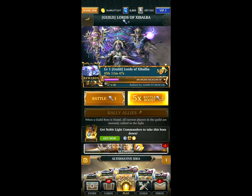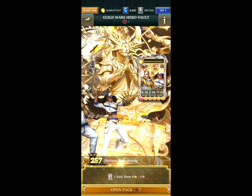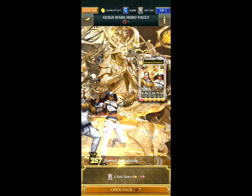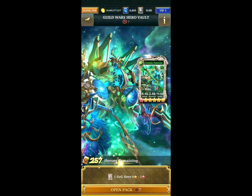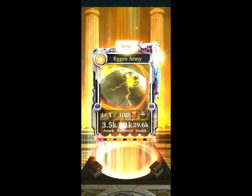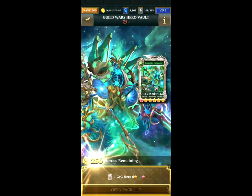So this is an interesting new feature — the three Guild War heroes. I want to have a look at this and see what I get. We've got some free tokens and 257 heroes remaining. So you only get to open it once with your free tokens. Let's go ahead and do this. Okay, that's a Light Dragoon.